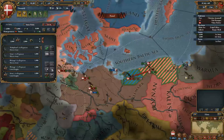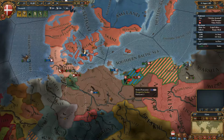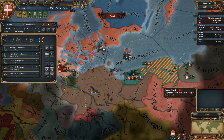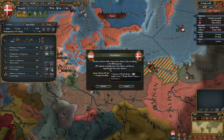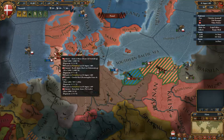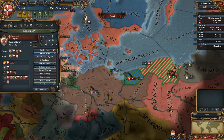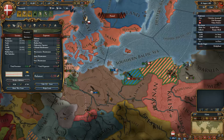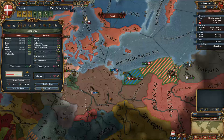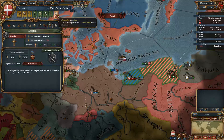He's returning with another 20,000 men. We lost this because we lost that - that's why we need so many troops. We've got a peace offer now - no, don't want their money, we want Danzig. Maybe we have to take it very soon; this is seriously costing us. We have five loans and our land force limit is way below.